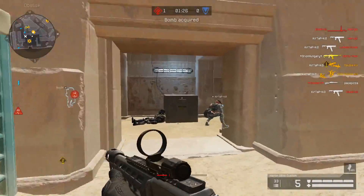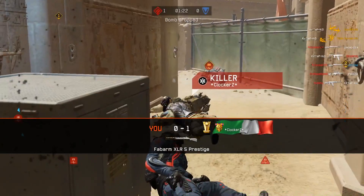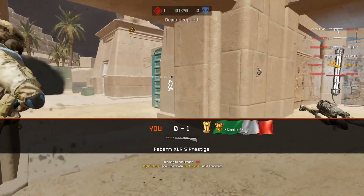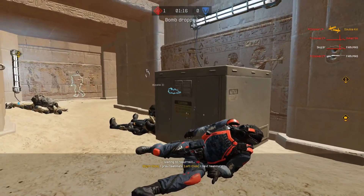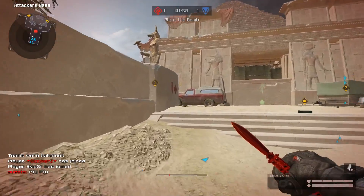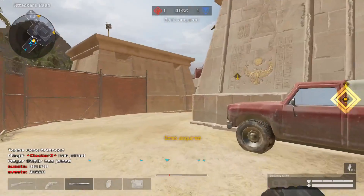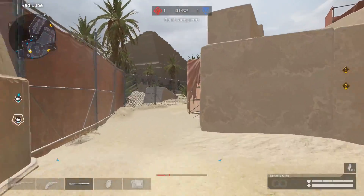Especially if you play well, no one can beat you — but if they push from behind and your team doesn't check anything, you'll die. This time let's see if my team follows my lead. It looks like they're actually going with me, some of them at least. Half of them are just going somewhere else.